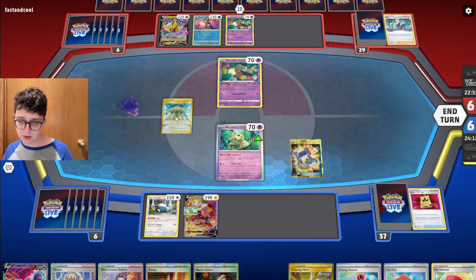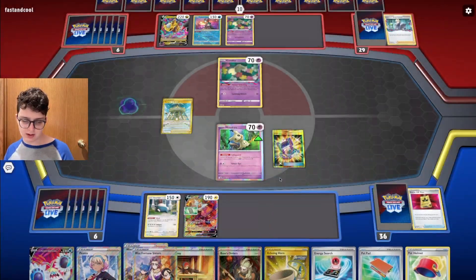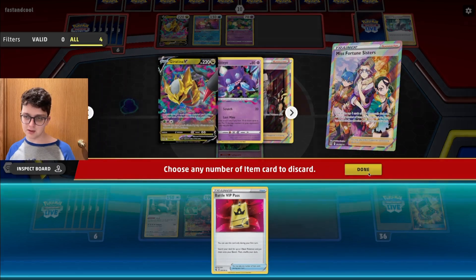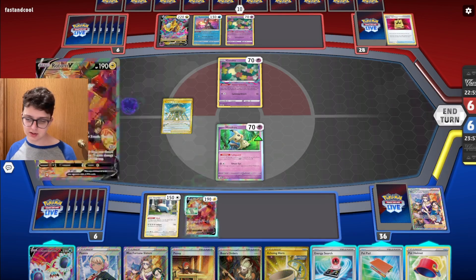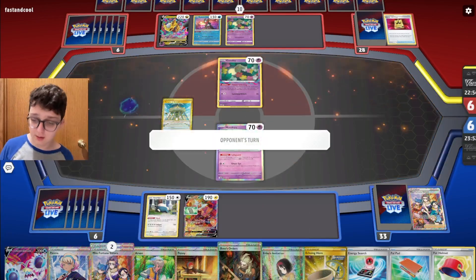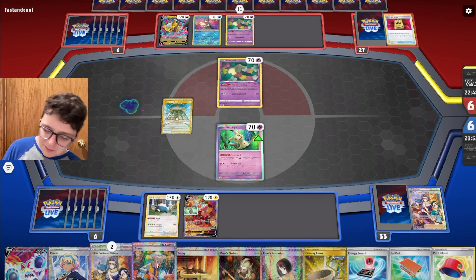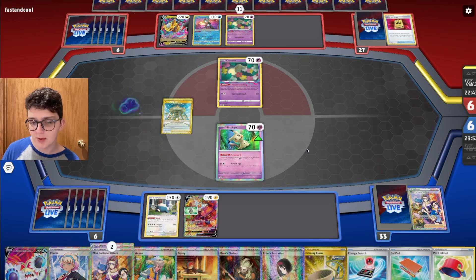Crab is not good just yet — I'll play Poke Gear and just grab the other Misfortune Sisters. I think I'll go Sisters this turn. VIP Pass in the mill — there's an argument for keeping it in the deck so they draw one more bad card. Erica is good, I just want more access to Snorlaxes. I don't want to use my supporter on Arven when I'd rather be doing something more proactive.